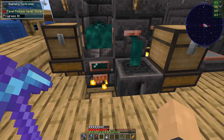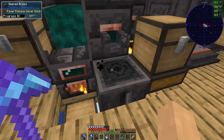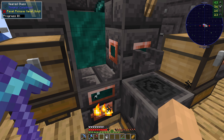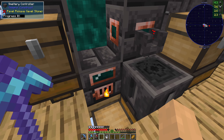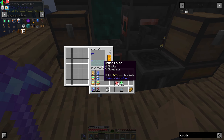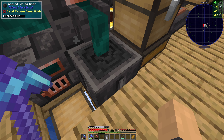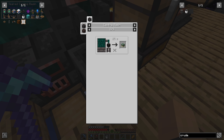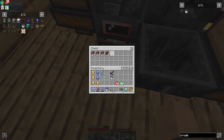That's enough ender pearls to get all the frames. After that we just need the ender pearls to activate them, so we're going to need 12 more after this — I will need to head back into the nether and hopefully find a ghast, then head back to the enderman island. Then we should be good to go into the end. It takes 25 seconds per frame to convert, and that'll be all the portal frames ready.